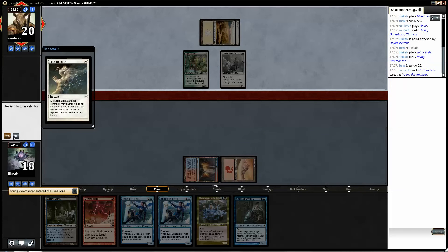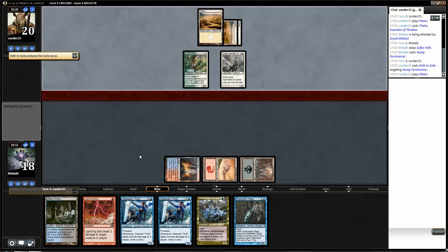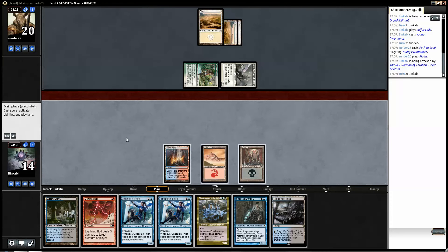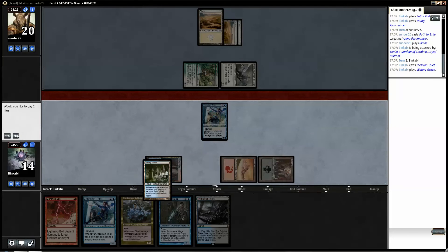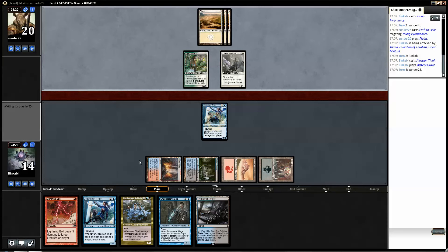Path. Okay, let's grab a Swamp. Delta. Let's just play a Yessian Thief and play a tapped Watery Grave. Thief is better to attack with I think, since we do want to cast a Bolt next turn.